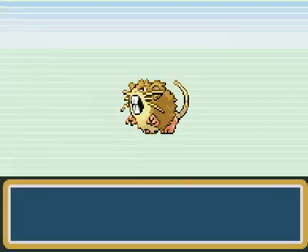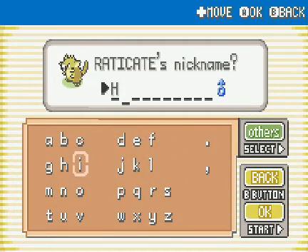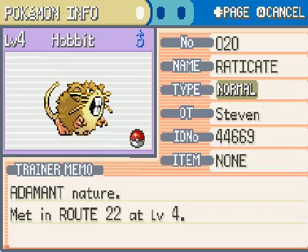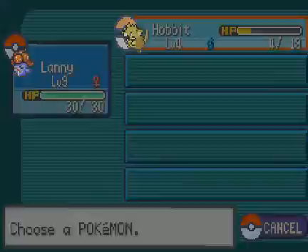First new member of the team, guys — a Raticate! Who's going to be named after Raticate? You know what, since he's so small and I think it would be pretty funny, let's go with Hobbit. We'll name Raticate Hobbit. Adamant Nature — wow, that's awesome! That means Hobbit may actually be pretty good with some pretty strong attack. He may be a great member of the team.